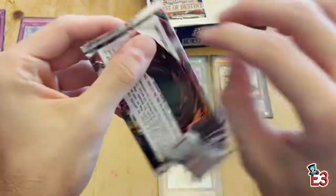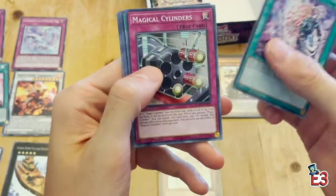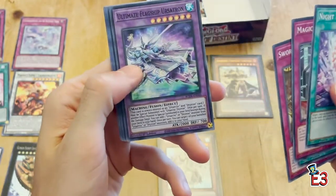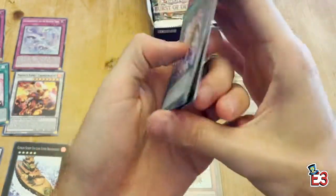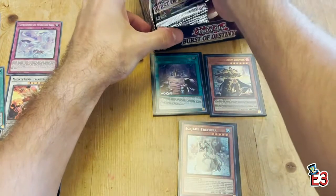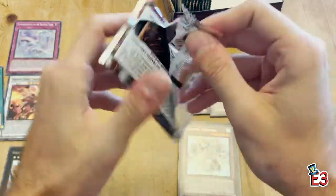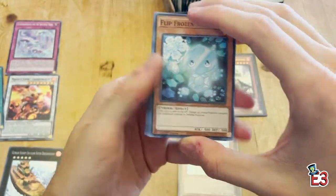Maybe we'll get a little lucky and get more than that — last pack on the first side. Ultimate Flagship — wow, Ursatron! So we got Drytron and Ursatron support right there. First side of the box complete: two ultra rares and one secret. Let's keep it going in search of our first starlight — chances are slim, but let's see.